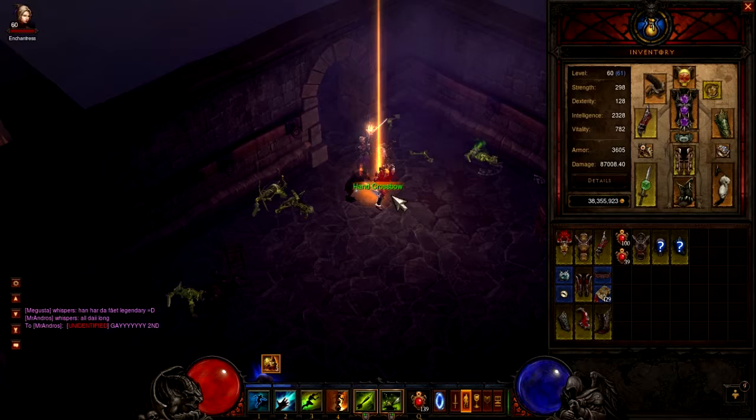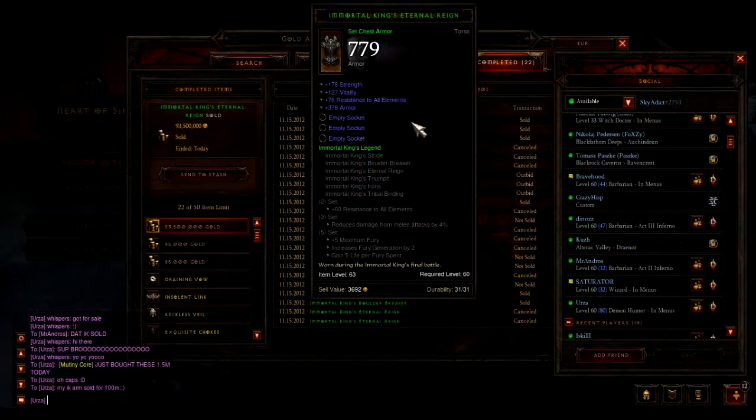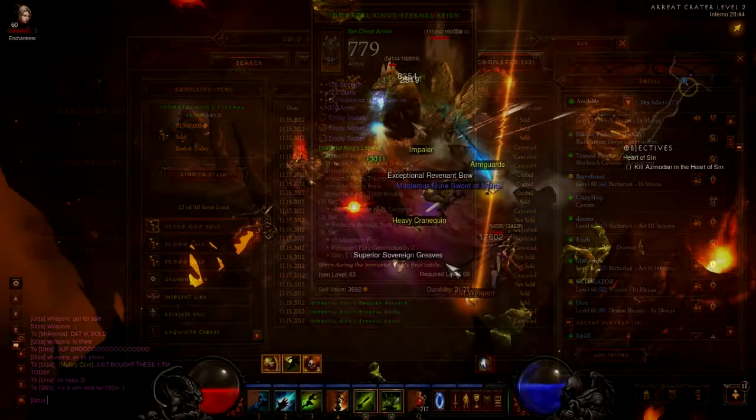My average XP was 40 mil XP per hour, and I sold my Immortal King chest today. I think I put it for 100 mil buyout or something, so I got like 89 mil for it or something.